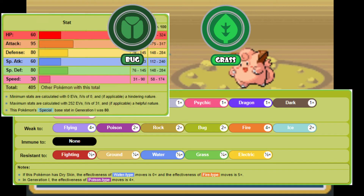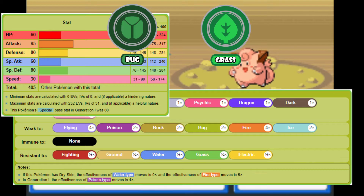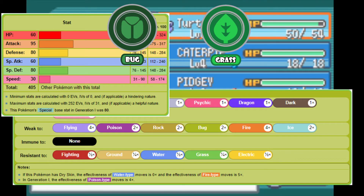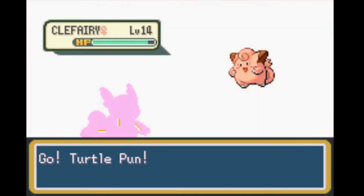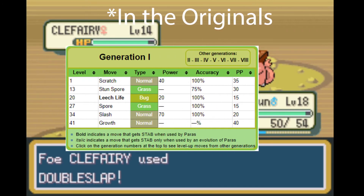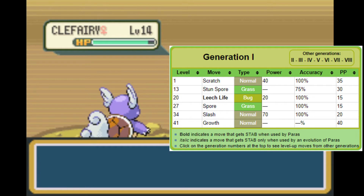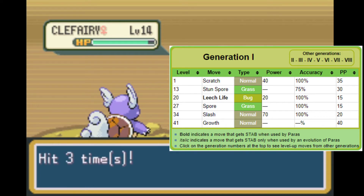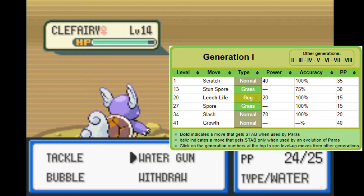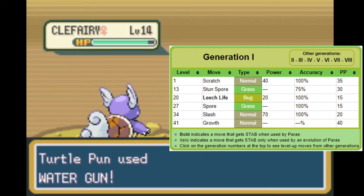Since Paras is quite slow, it will almost always attack after the opponent has had a chance to hit it, and with defenses that can best be described as average, it'll likely get hit hard. On top of that, Paras doesn't learn any Grass-type moves naturally, and in these generations, Bug-type moves are also weak. Although the only move of that type Paras will learn is Leech Life, which is too weak to be useful anyway in these games.